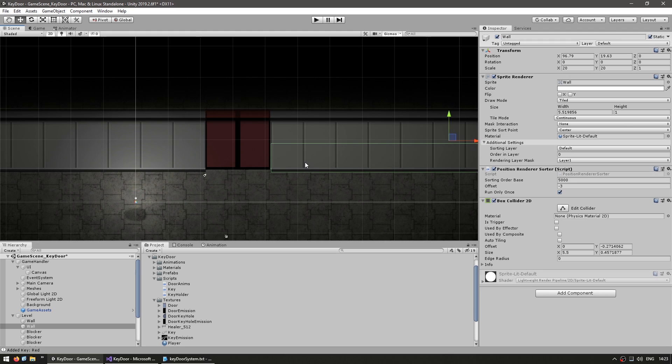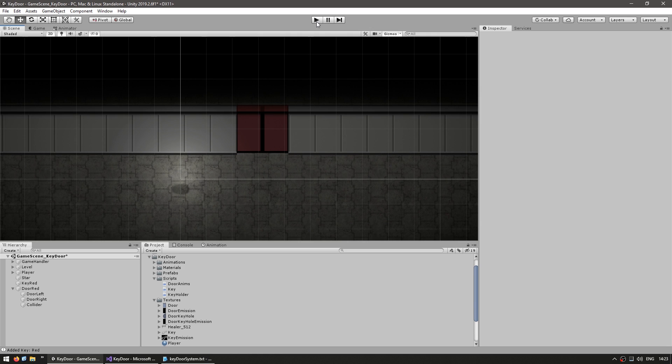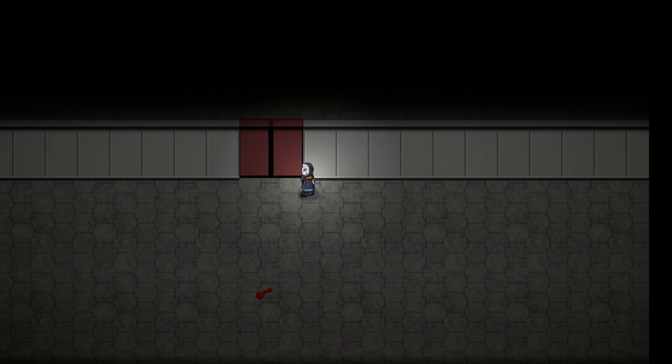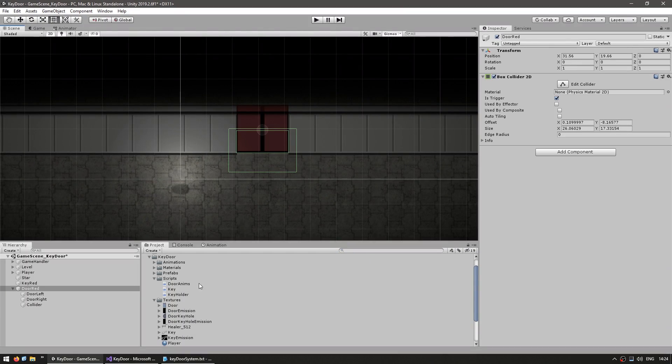Over here on the side, as you can see, there's also a bunch of walls which all they have is a sprite renderer and a box collider. So if we test this out — here I am, I can go inside the trigger area with no problem, but I cannot go through the wall and I cannot go through the door. Now let's make our door script.